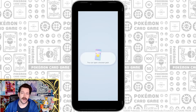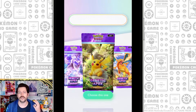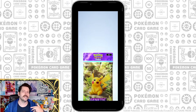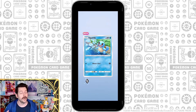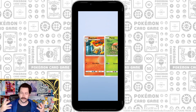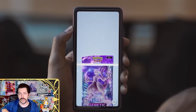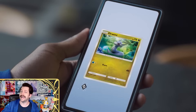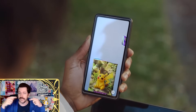The first expansion for TCG Pocket is Genetic Apex. Genetic Apex has three booster packs — a Pikachu, a Charizard, and a Mewtwo — and each one has some pack-specific cards inside it. You've seen the full-art EX Pikachu and full-art EX Mewtwo, and there are other full-art cards you will find. Each booster pack has five cards inside, though that may change in future expansions.